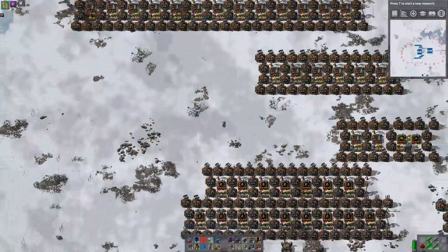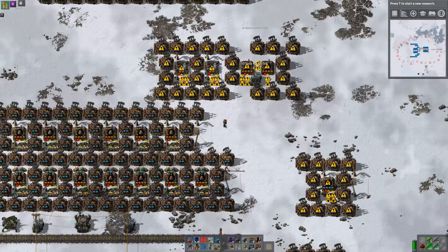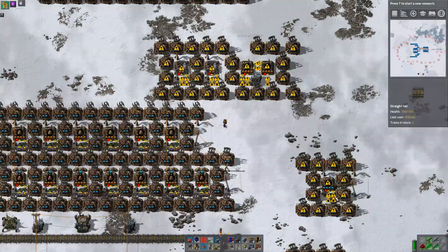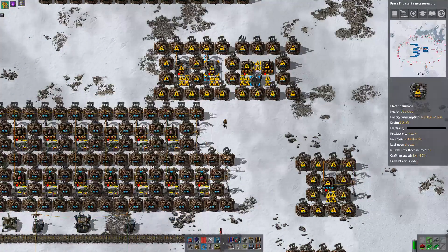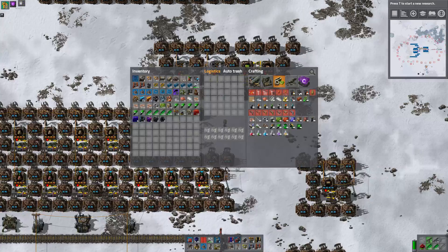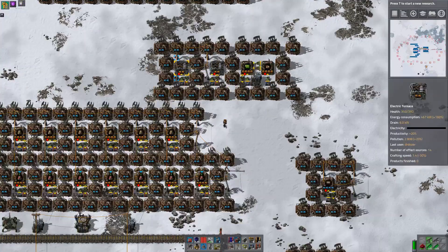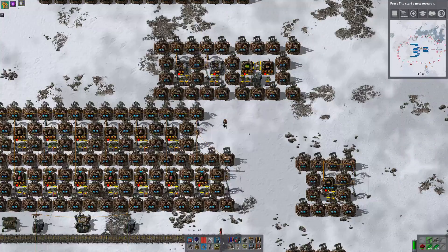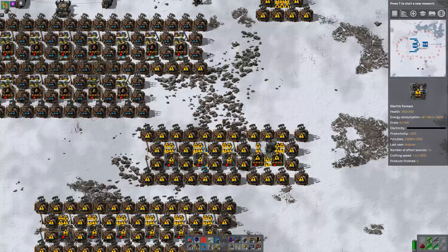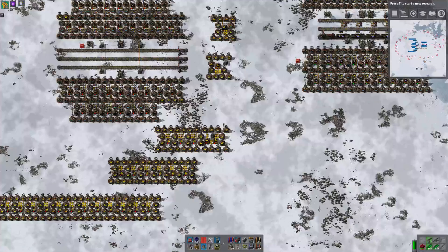That can go. So this beacon here doesn't touch the smelter — we need to move it over one tile so that it does. The problem is if we do that, it doesn't touch the coil machine. What we could do is shift this machine one to the right. That gives it full 12 beacon coverage, this retains 12 beacon coverage, and this retains 10 beacon coverage. We'll have to do the same fix down here. Actually no, this one's okay because it's on the other side of the build — we'll have to finagle whatever goes there.